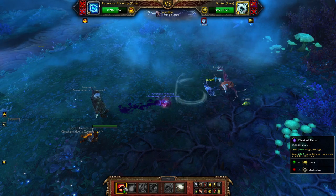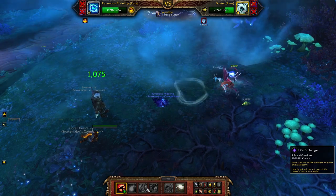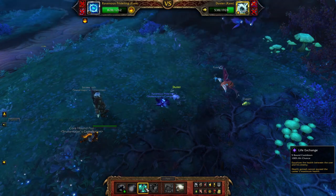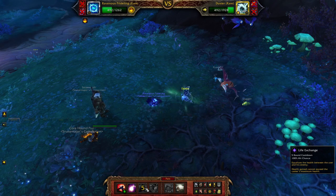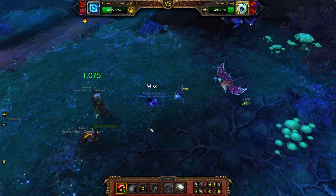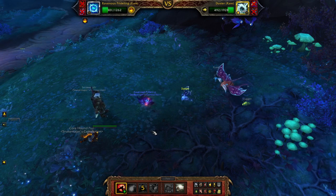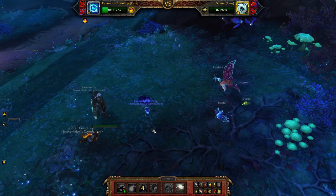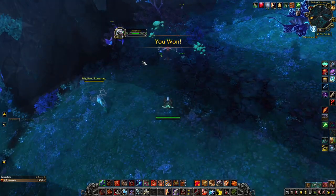But since it didn't hit us, we just spam Blast of Hatred — that's a good name for a band. Now we use Life Exchange. Oh, it wasn't worth it. But he dies — kaboom. Easy? I wish. It's not easy, but doable. If you find problems with it, skip it and go to the next one.